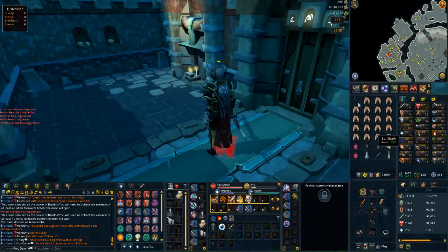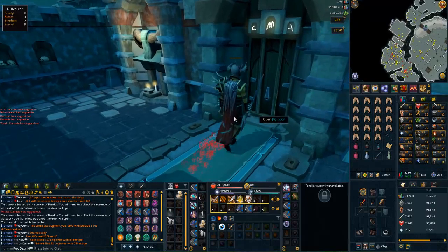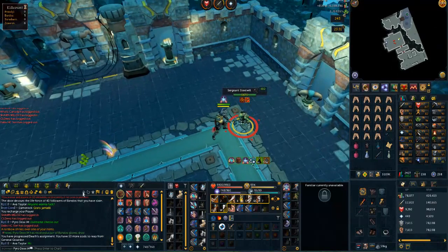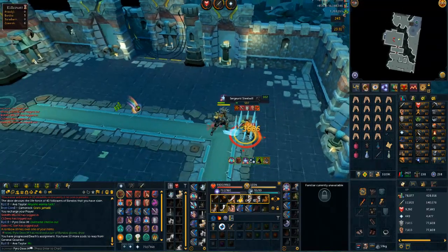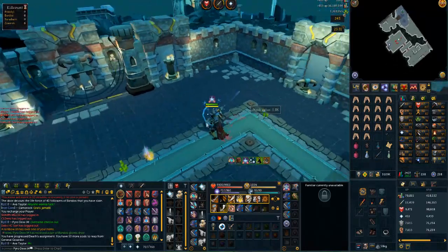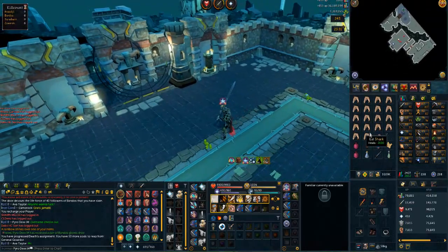I also got a hard clue scroll during kill count, and a halberd which beamed. Let's see if we can get any luck in here. Literally first kill and we get Bando's Gloves. I had my private off because I was just doing Garashor as well. That's kind of funny - I actually needed a placeholder, so I will take that. Bando's Gloves.